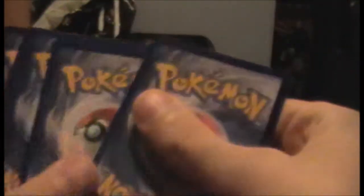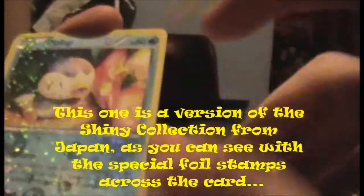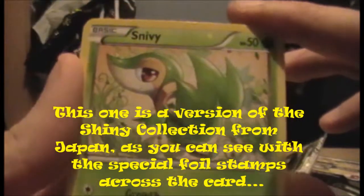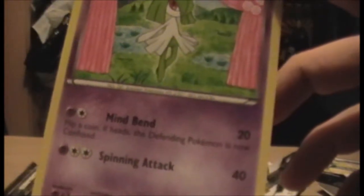I'm assuming the next one is the rare then. Zweilous - which I'm assuming is the rare. So there are four after it - four then too, that's bizarre. There's the Shiny Collection Piplup, or the RH collection - so you get one of these in each pack, nice. There is Snivy, Servine - I'm doing well here - and a Kirlia.